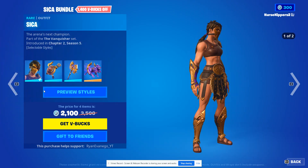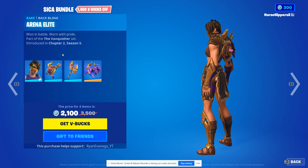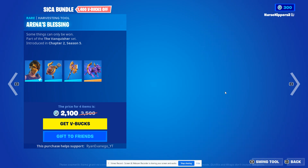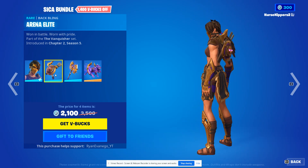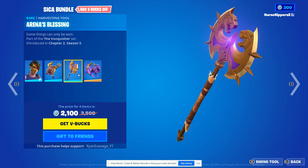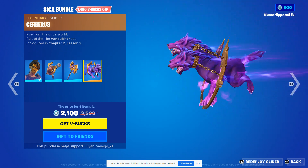We also have Sicka back — I love her, I have her on my account. Her styles are with the mask and without the mask. She is bad. Then we've got the Arena Elite back bling, the Arena's Blessing harvesting tool, and the Starry glider.